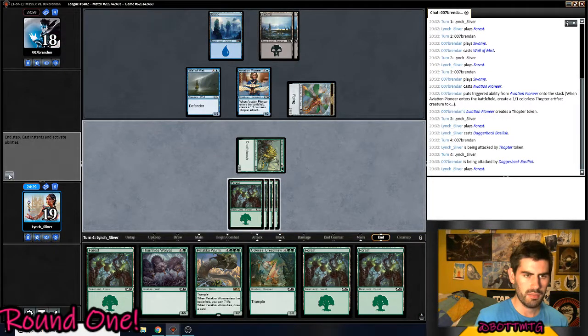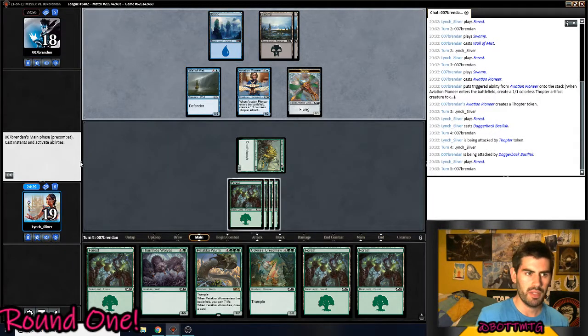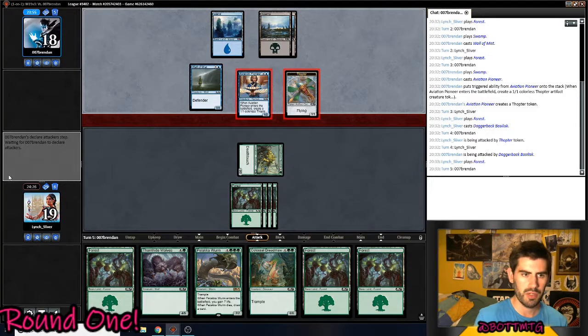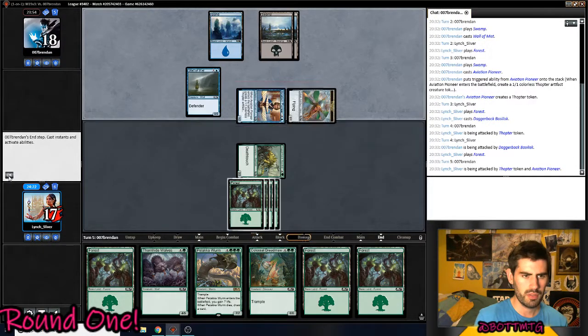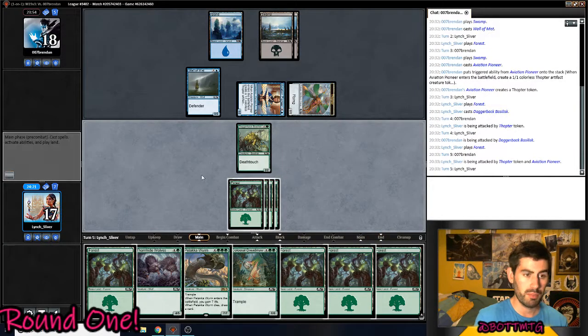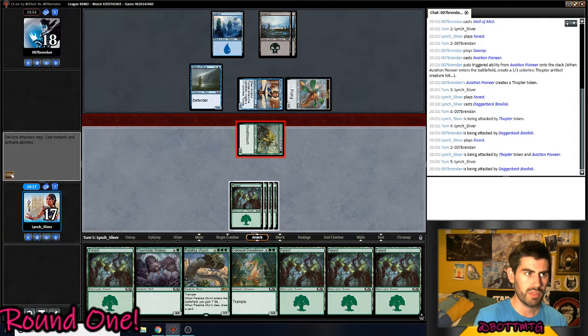He's going to be winning the race, technically. The problem is, I have no small creatures that bait the Counterspell in his hand potentially. He might have Essence Scatter. If he plays Nihil, he might have Bone to Ash here. Oh no, I'm winning this race. But he definitely has Essence Scatter. But we're drawing land, so I'm going to jam this Thornhead Wolves. I'm not going to wait for him to tap out.